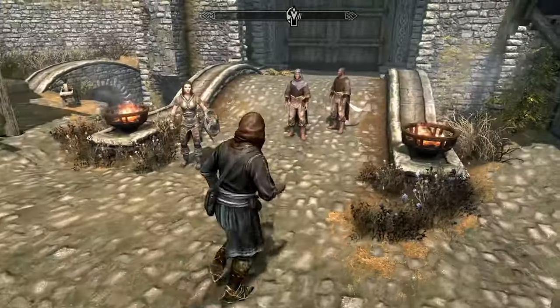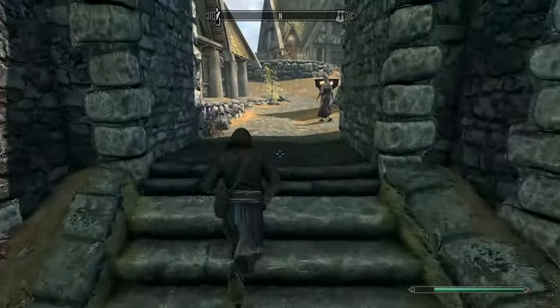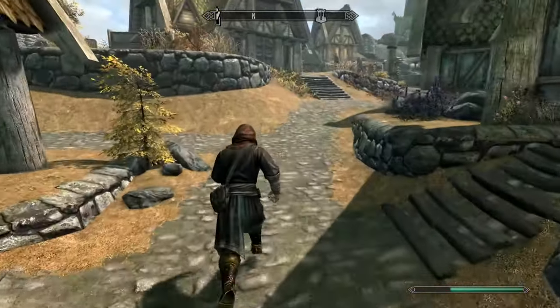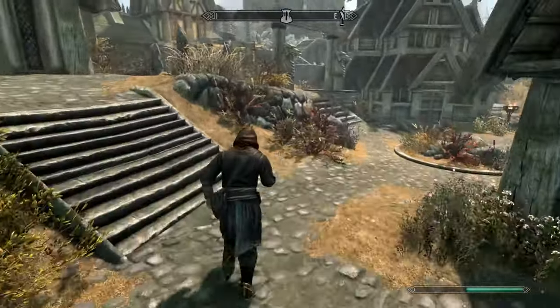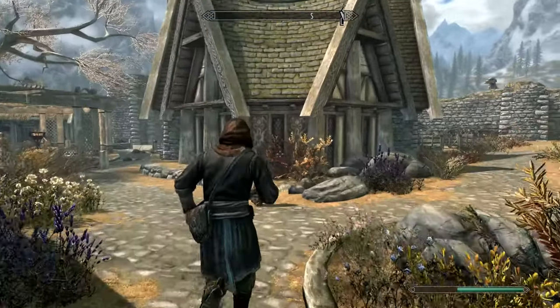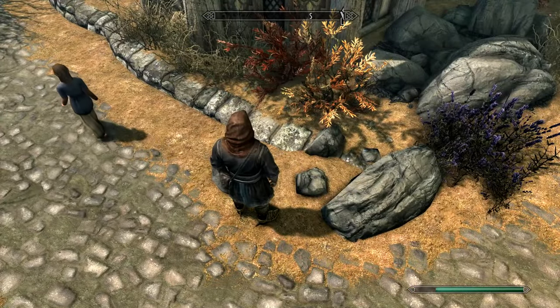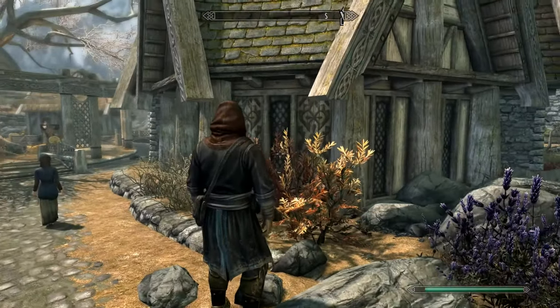You want to go left past the bridge, up the stairs, and follow the path as I take. Come up to this roundabout — you see that house there? It's got a sort of amberish edge outside it. What you're going to do is walk up to the window.